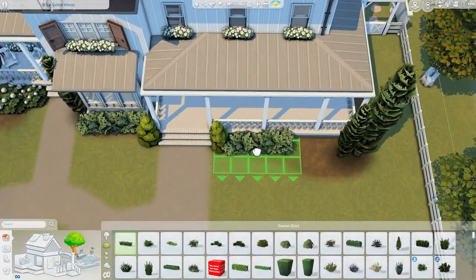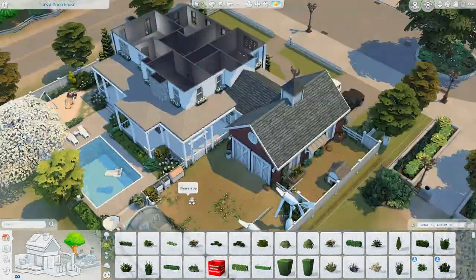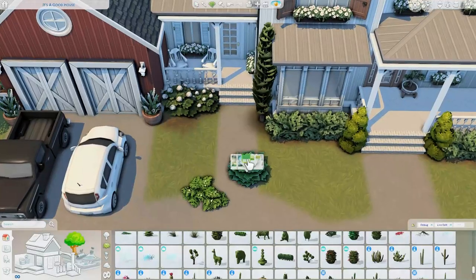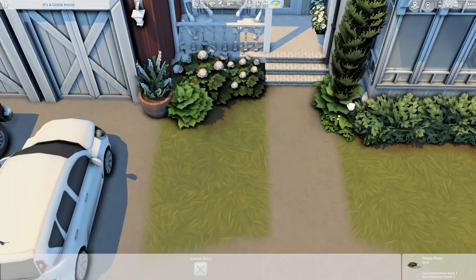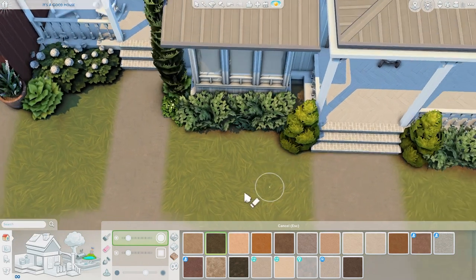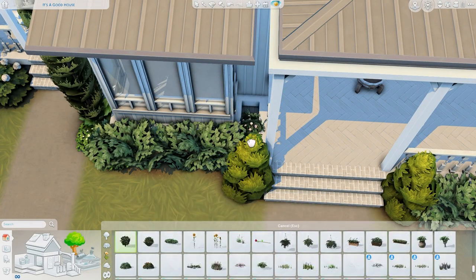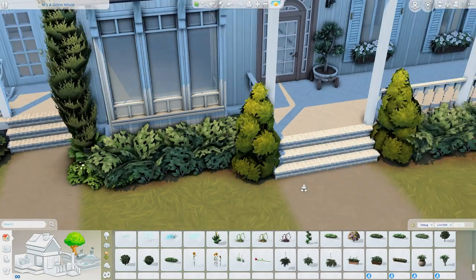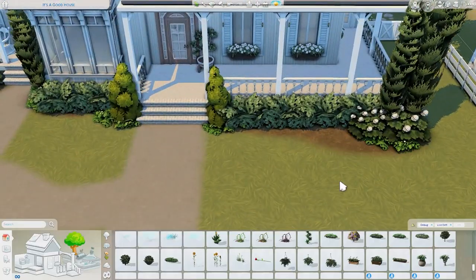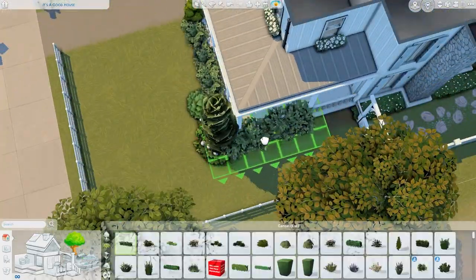For the front landscaping I used the same plants and flowers as the back, trying to place them in a way that looks manicured but still natural and organic — somewhere in between, which I think suits this style of build.